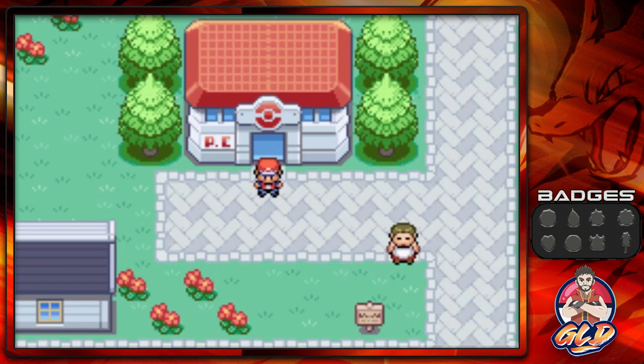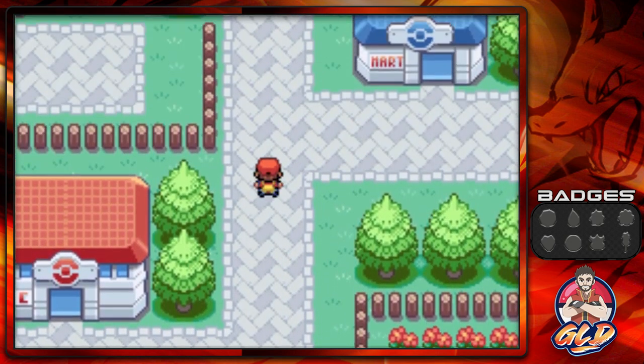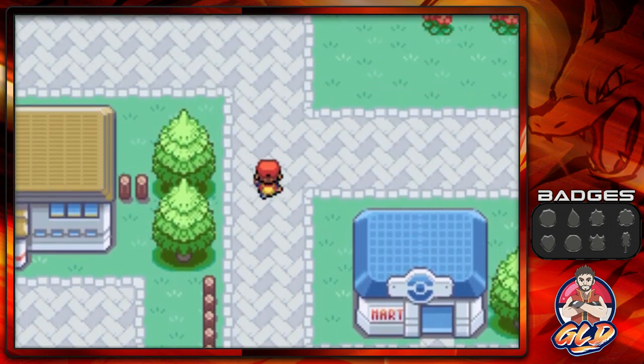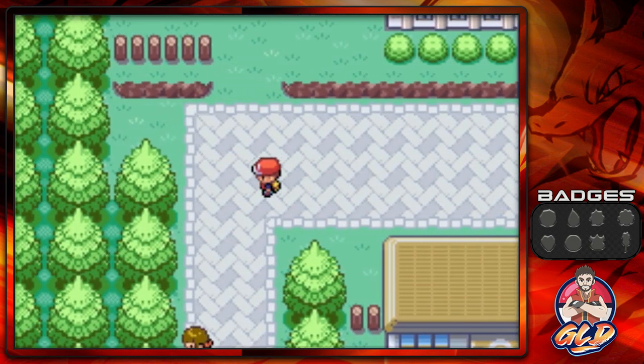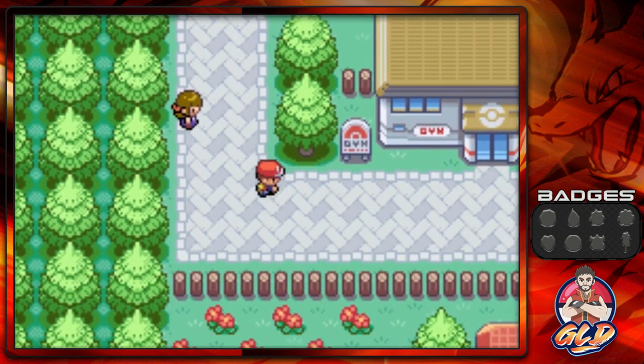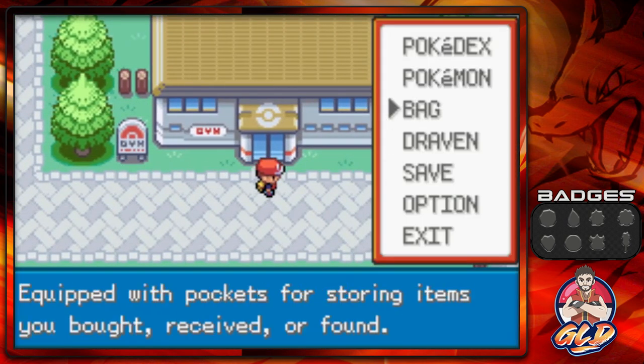What's up guys, it's me your host Draven, and welcome to another episode of our Pokemon Fire Red walkthrough. In our last episode we went through the Viridian Forest and caught ourselves a new Pokemon. I promise you guys there's gonna be a lot more Pokemon, just gotta trust me. In this episode we're going up against Pewter City gym leader Brock. Off screen I couldn't believe how much money I had — I didn't have a lot — so we're gonna have to go at it with just one Pokemon and a backup, at a type disadvantage.